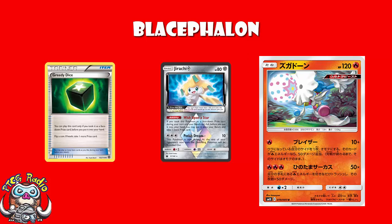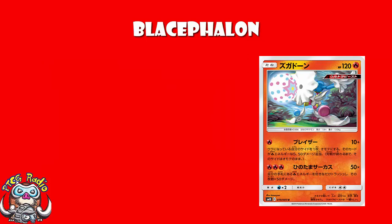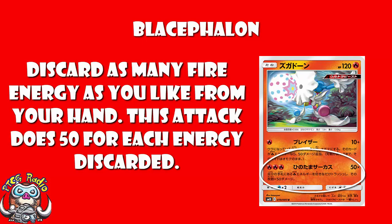The real headline of this card is the second attack. 3 Fire Energy for 50 damage — discard as many Fire Energy from your hand as you like, and this attack does 50 more damage for each card discarded in this way. This is kind of awkward because you've got to have 3 Energy on Blacephalon, but you're doing additional damage based on the amount of Energy in your hand. In order to do 150 damage, you need 3 Energy on Blacephalon and 2 more Fire Energy in your hand.